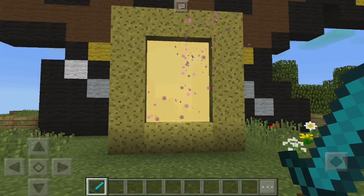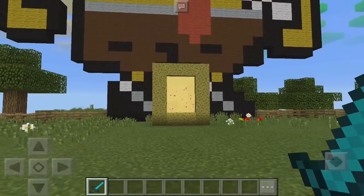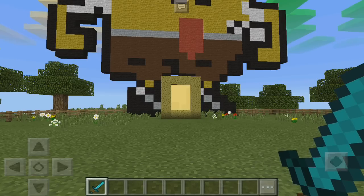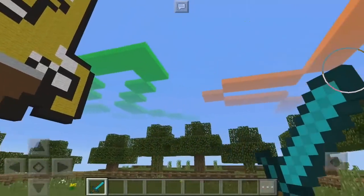This is the SpongeBob portal right here that's going to lead to the SpongeBob dimension in MCPE. It's going to be a lot of fun. It does require a resource pack and also a behavior pack for the add-on, so I'll leave that in the description below.